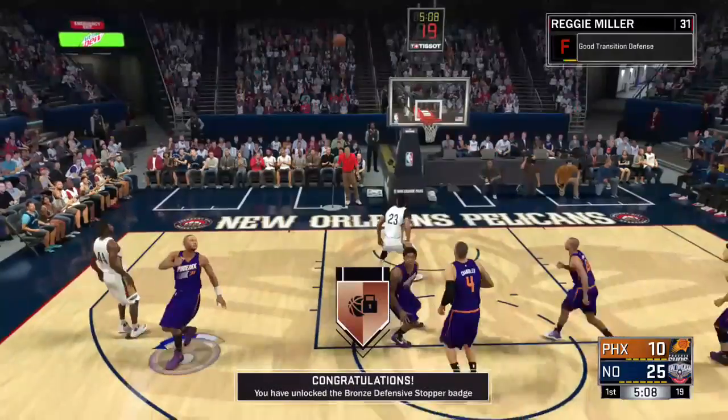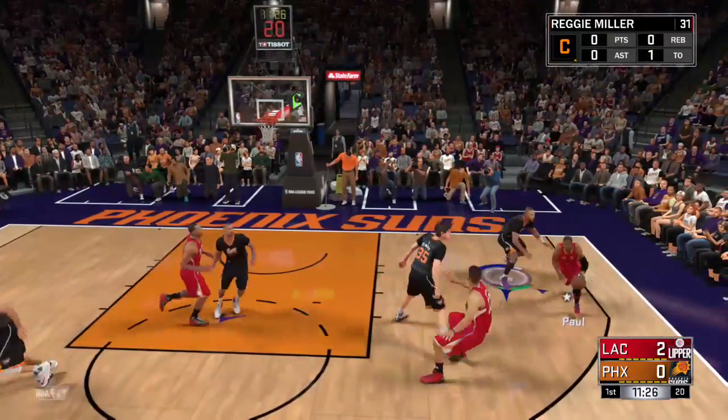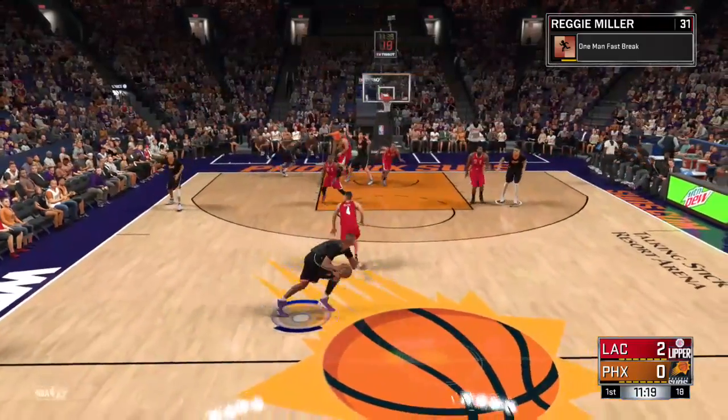I would walk up to half court and hit Y twice. You have to put it on Superstar though so he'll throw the ball away. He'd throw the ball away, the other team would get it, and then you sprint back into the paint. Once you sprint back into the paint, you do that 15 times and you should unlock the badge.